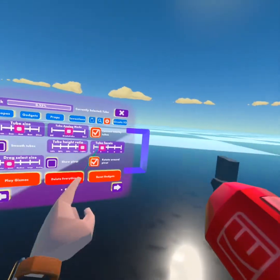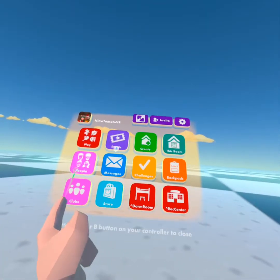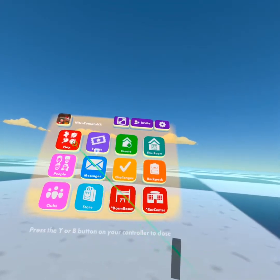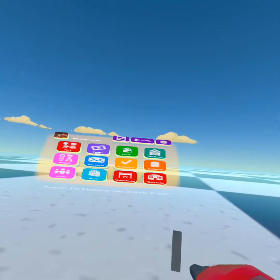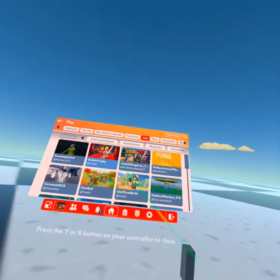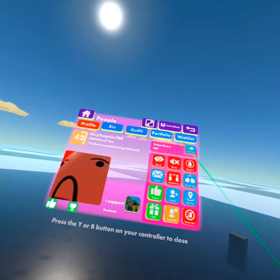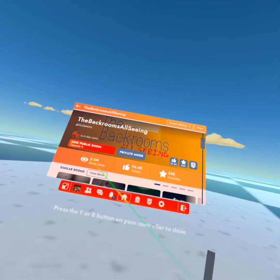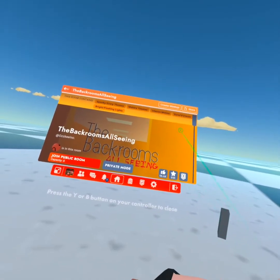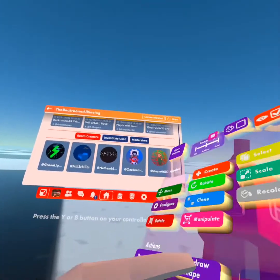The first room that caught my attention — this room's kind of been going around for a bit. I can't find it again, but this room is the Back Rooms All Seeing. I'm pretty sure you saw it if you go to Haunt. This room has been getting a lot of room visits — last time I saw it, it had 1.3 million visits, so it's getting pretty big. But today I'm going to be remaking that sign, because I can.